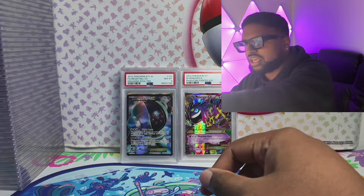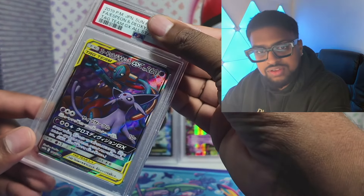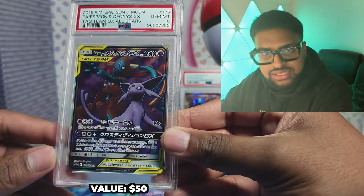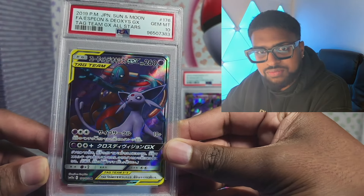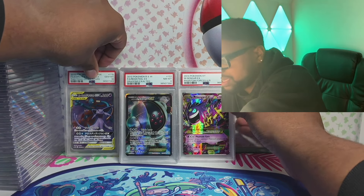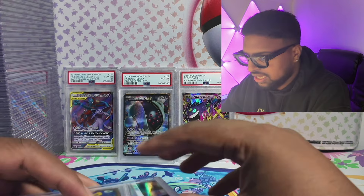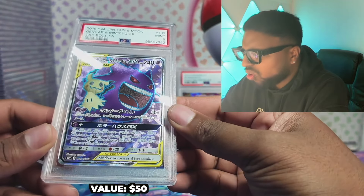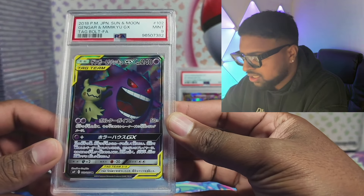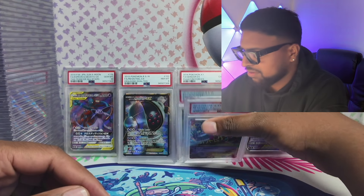These are cards I just threw in there. I love these cards — Deoxys, Espeon — I don't know if they're worth grading or if there's much money in 10s, but I thought it's cool to get them encapsulated. I can see the centering is off on the top for sure, so this one might be first in the selling pile.